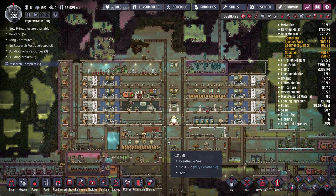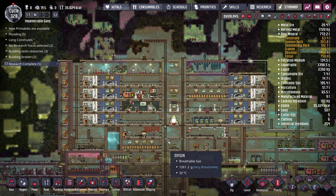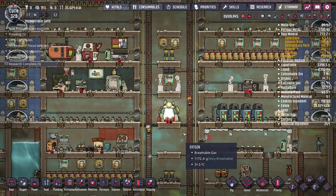Hey everybody, welcome back to some more Oxygen Not Included. We are back once again with the Impenetrable Gang. It's cycle 328, which is about 23 cycles ahead of where we left off at the end of the last episode.